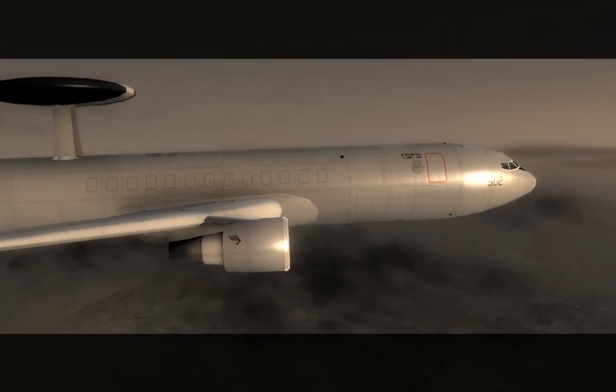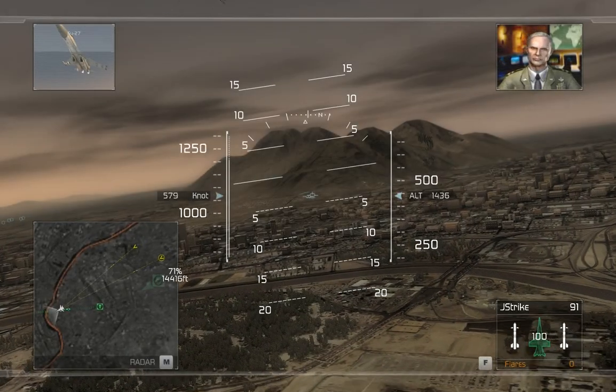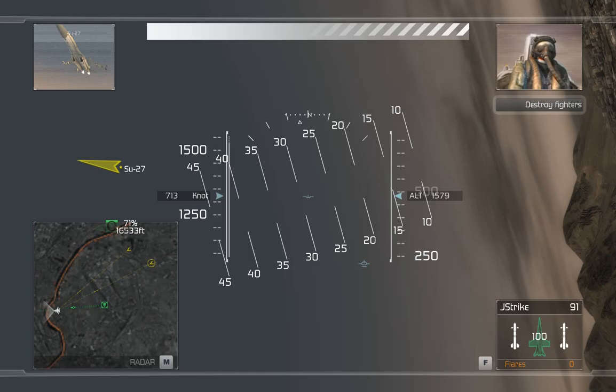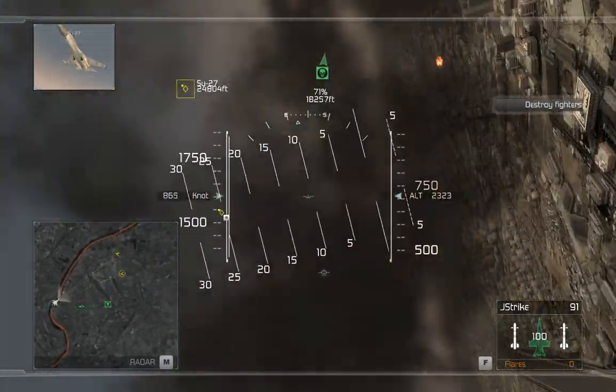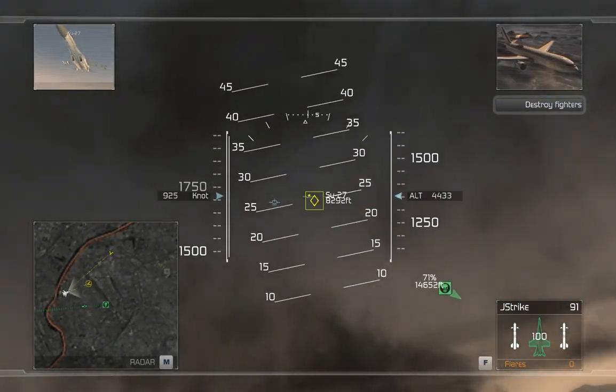Fox Flight, this is Citadel. I'm picking up bandits dead ahead. Rebel aircraft are moving to intercept. Engage the bandits, Hawks. Take them out. They're dead and they don't even know it. It's like the Rebels want payback for taking out their tanks. Use your ERS to engage and destroy the bandits.